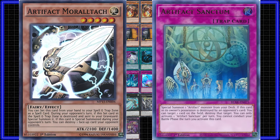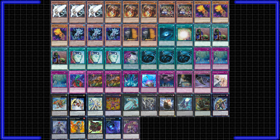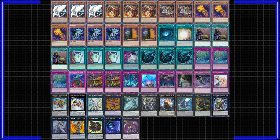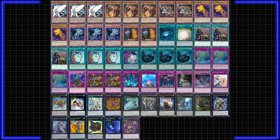The Artifact engine provides protection to our back row by punishing our opponent's removal, as well as being disruptions themselves. The deck is all-around very solid, and it is vulnerable to Royal Decree, as well as decks that can outgrind it. HAT is of course a budget option, with the only notable expensive cards being Evil Exciton Knight and the optional Maxx C.